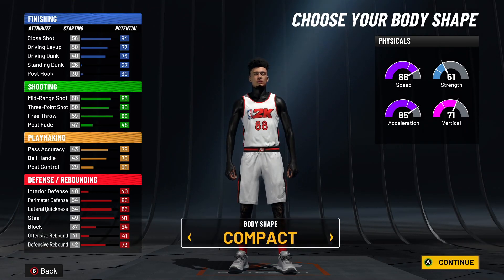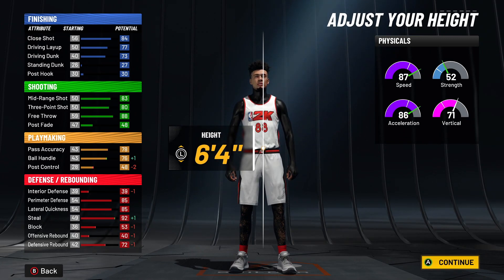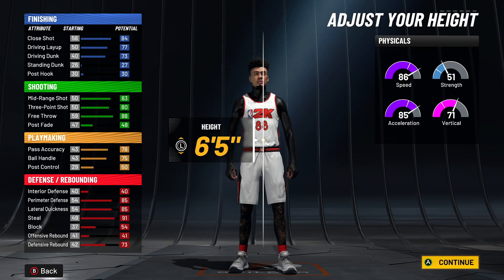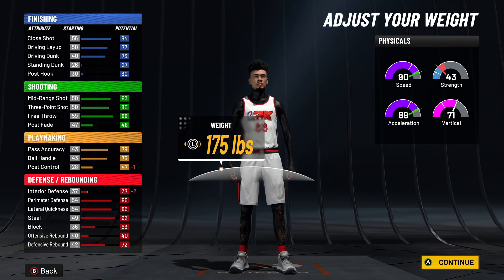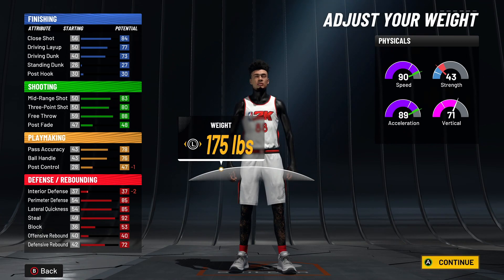For body shape, it doesn't matter — I usually go compact. For height, if you're in the Imperial system go six foot four, which gives us an 80 ball handle at 99 overall with the plus-four boost. In metric that's 1.93 meters. At six-five you won't get the 76 ball handle rating needed for the plus-four. For weight, drop it all the way down for maximum speed. With gym rat at 99 overall, you'll add plus eight to speed and acceleration, giving a 98 speed and a 97 acceleration.